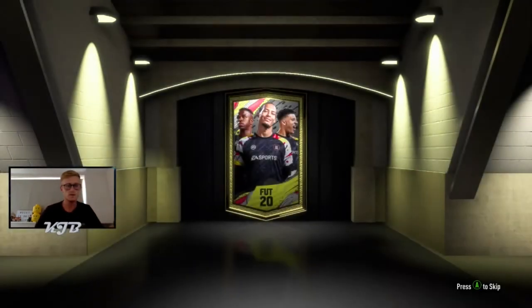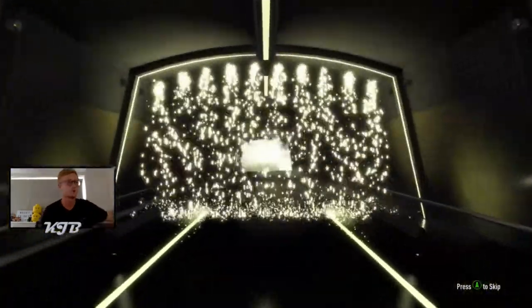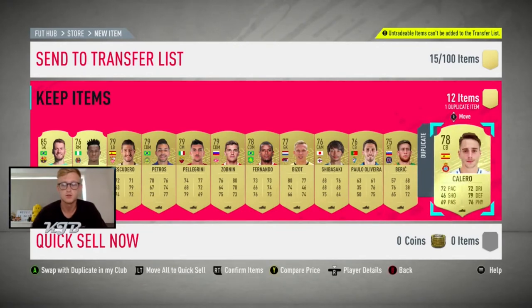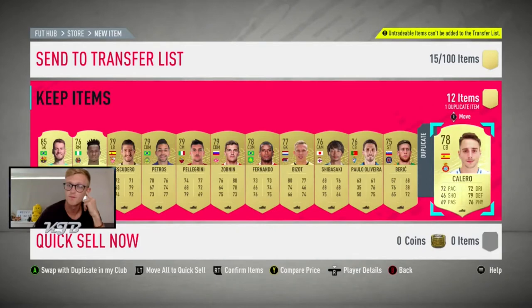Premium gold players pack - I don't think I've ever got anything good from these, and that continues, with just a board player. Skip that. Actually it was an inform - untradable Arthur. Not too bad, I was actually wanting to put him in a Squad Building Challenge, so I'll take that. Now it comes down to the two big boy packs - the 50k pack and the 100k pack. So we can cross our fingers and try to pull something decent.